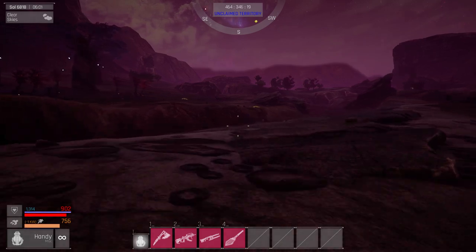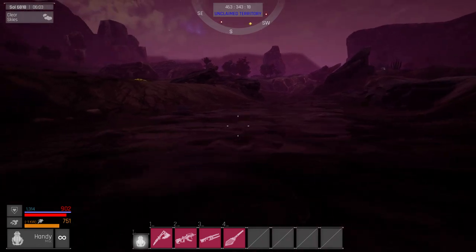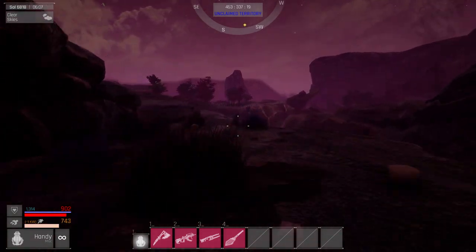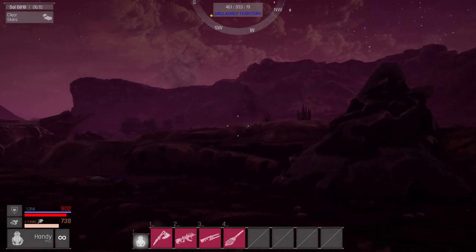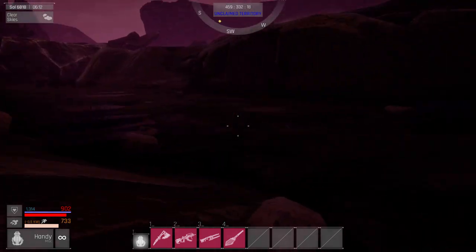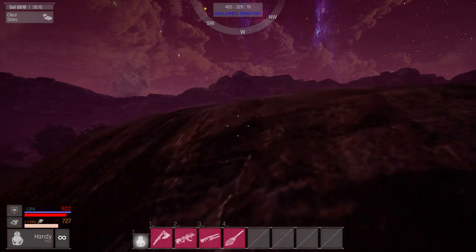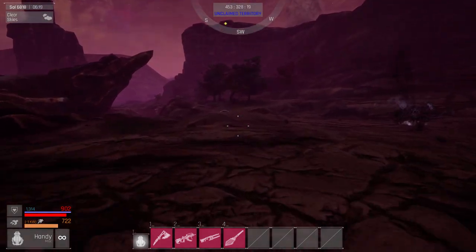And the blue bar at the top is your shield. The damage is applied to your shield first, and then your actual hit points. If the yellow energy bar falls below zero, you start to take damage. Now, you can heal — if you saw that little yellow bubble, it kind of looks like an alien egg or nest. You can actually get next to one of those and hit Q, and it'll charge up your yellow bar.